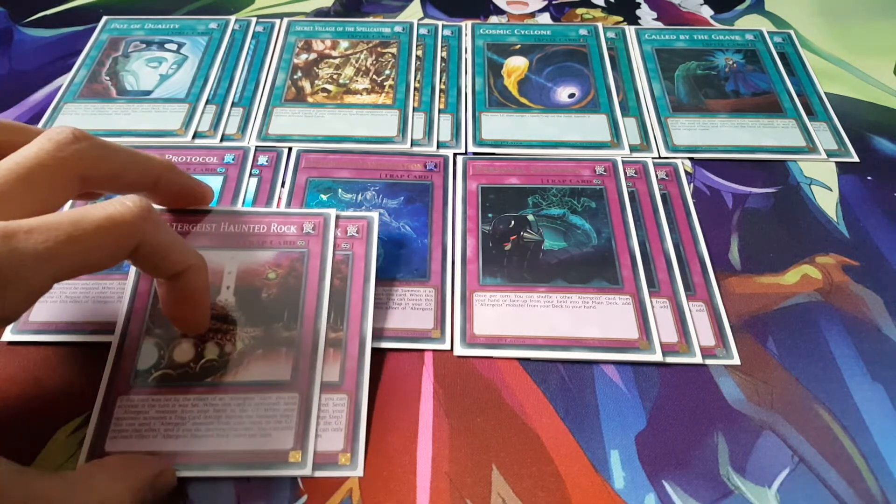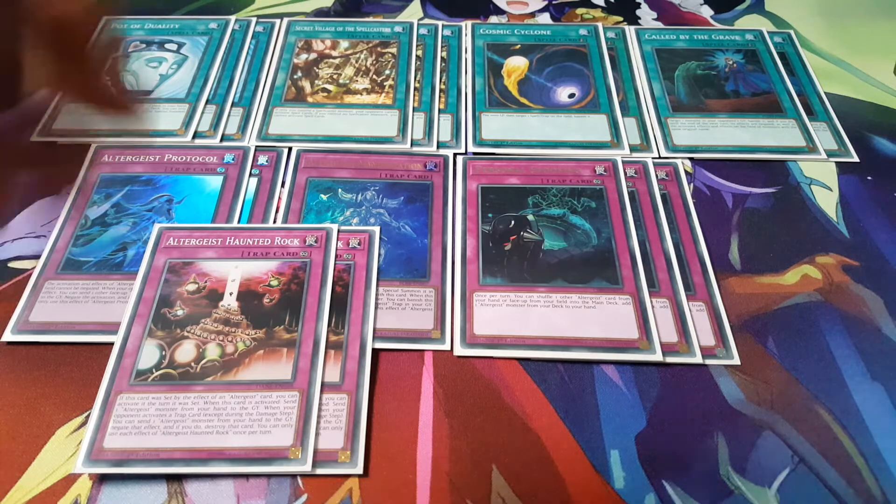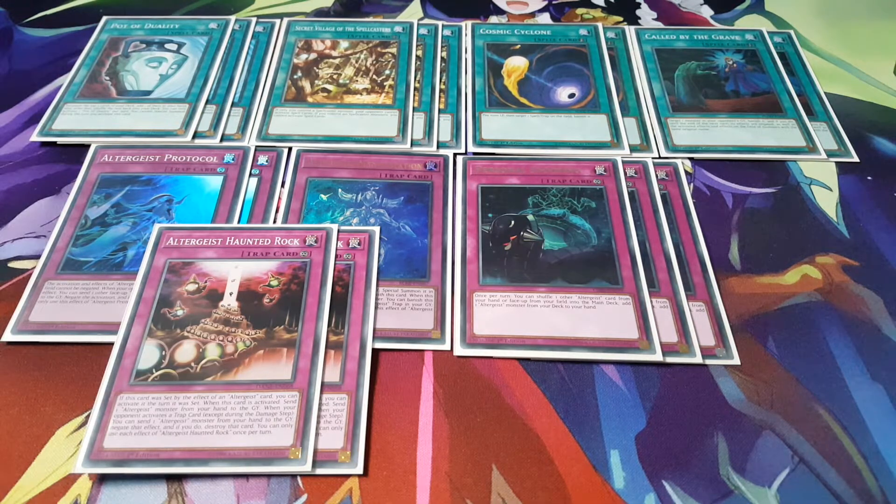The card you guys are expecting is Haunted Rock — playing 2 copies. It's really amazing that it can activate the turn it was set by an Altergeist card, which will definitely accelerate a lot of your plays and enable your Multifaker combos. When it is activated you have to send an Altergeist monster from your hand to the graveyard, but it's not too big a deal since this deck draws into a lot of different Altergeist monsters anyway. Most people don't play Haunted Rock for that reason, but definitely try it out.